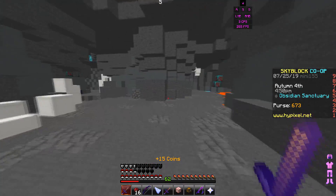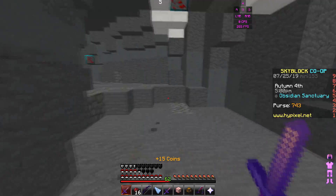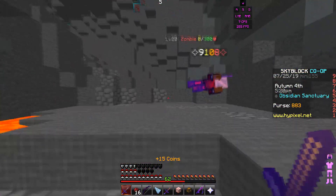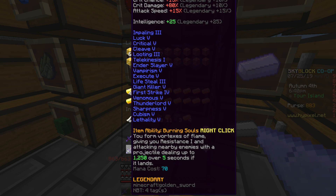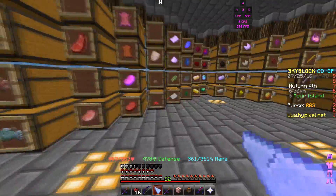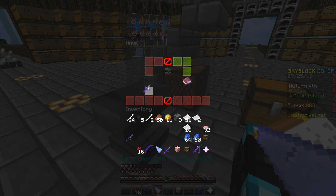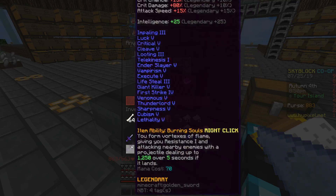I forgot two important enchants on this thing — Scavenger and Experience! How did I forget those? This sword is not complete yet. I need to put Scavenger and Experience on it. I messed up — I could have saved Thunderlord. Since my sword is level four or five and I added Thunderlord without combining, it's gonna be expensive, but I'm gonna make the books anyway.